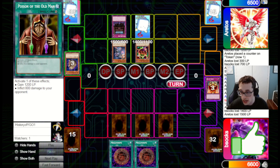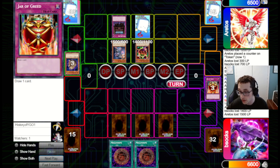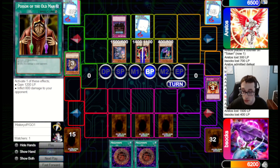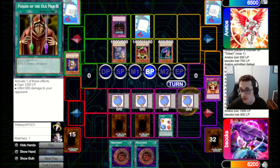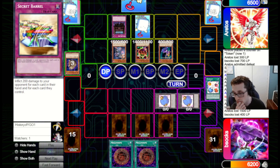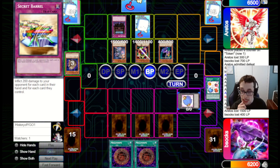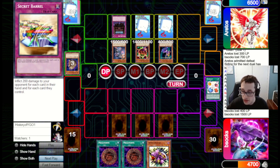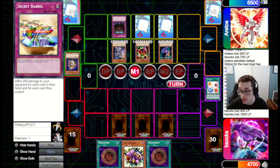I set a Spirit Reaper and pass back. They go for Snipe Hunter again, targeting the Reaper and hitting it. Even if they missed, next turn they could pitch-target it with Snipe Hunter and it would automatically destroy itself since it was targeted. They attack in for a ton of damage, dropping us to 1,400, which does turn on our Megamorph a bit more. Poison can at least keep us alive. We go up 1,200 with Poison, then up another 1,200, dropping to 900. We set Momonga. In hindsight I should have summoned Momonga and equipped Megamorph to attack over Snipe Hunter, but they had Creature Swap anyway, so it probably wouldn't have saved us.